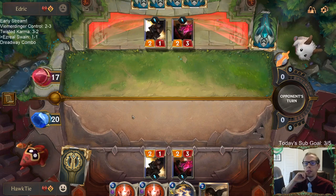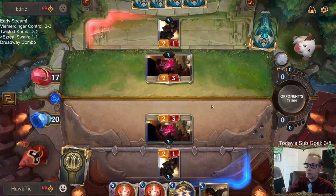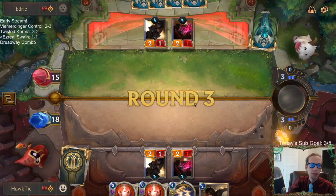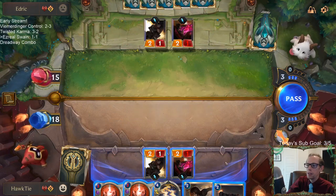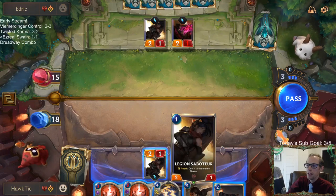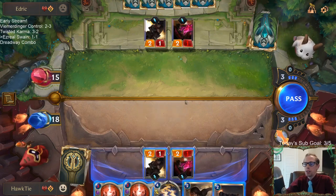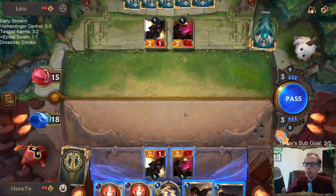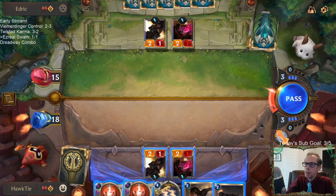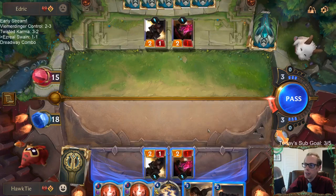I expect it's going to be nerfed the next time there's a patch. For now it's just more efficient than other things. As far as what to do to beat it, there's not a great answer right now — there's nothing like a deck that just hard-counters Burn. I don't think they're going to nerf a ton, but some small nerfs can go a long way. Like, I'd expect Boom Crew Rookie to turn into a 1/3 instead of a 1/4, and Crimson Disciple to be a 2/2 instead of a 2/3. Just a couple of small changes like that could make a pretty big difference.